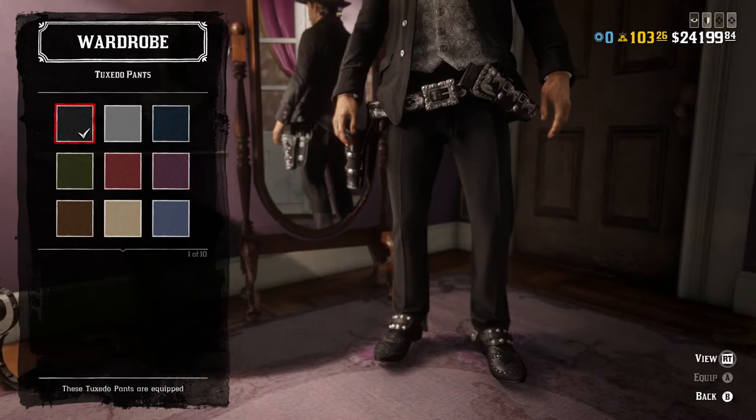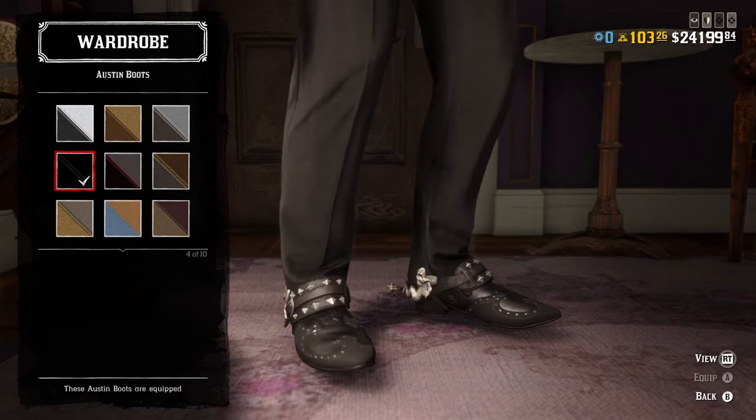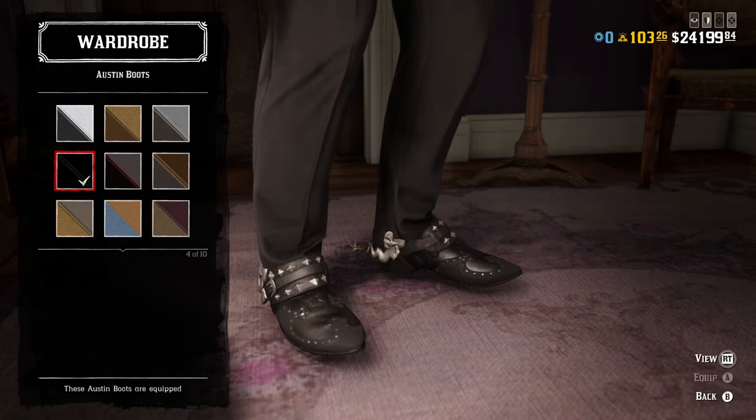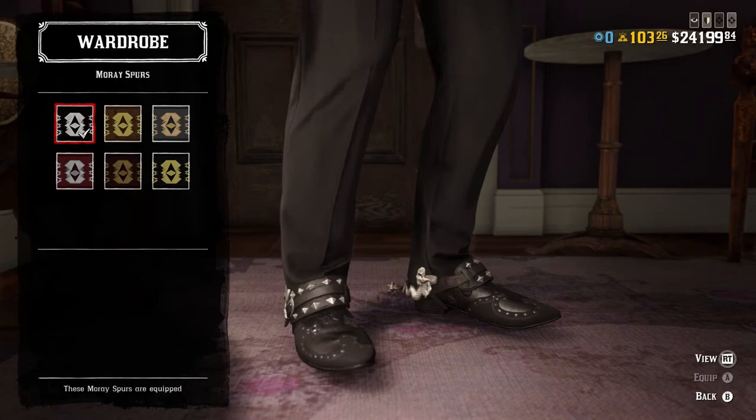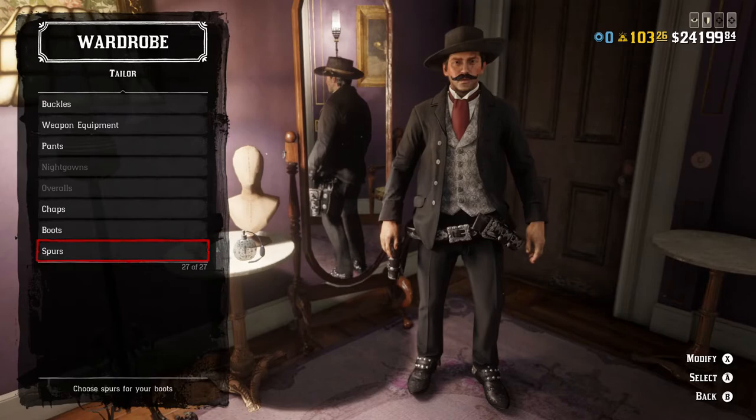For the pants, I went with the black tuxedo pants — no reason for anything more complex. They look really clean and match the ones he wears in the movie very well. For the boots, I went with the plain black Austin boots. They have a little decoration but nothing too flashy, and they look a lot like the black footwear Doc wears in the movie. Wear them under the pants, because he does not wear his boots Texas style. For spurs, I went a little fancy — the black moray spurs — for the same reason as the gun belt. Overall, the full outfit comes together quite nicely.